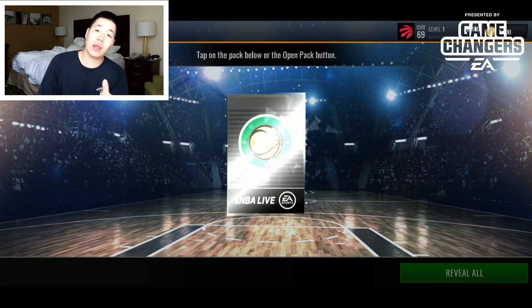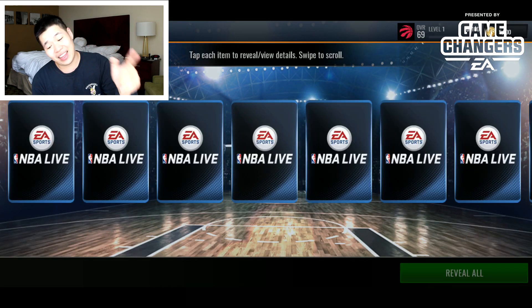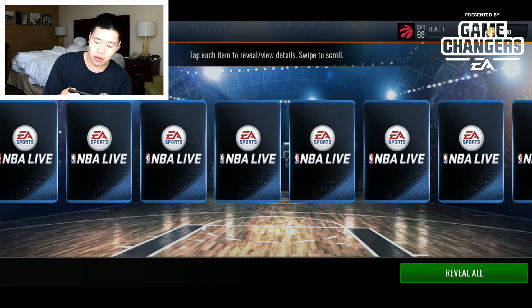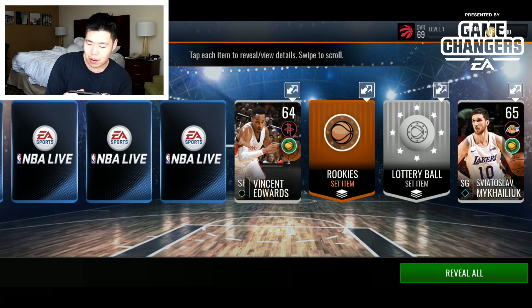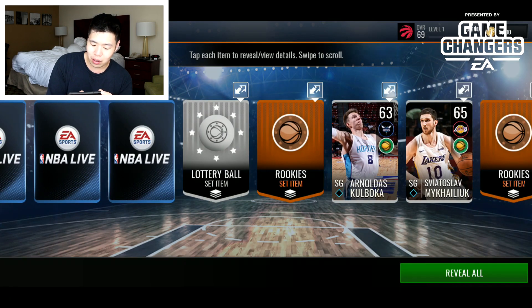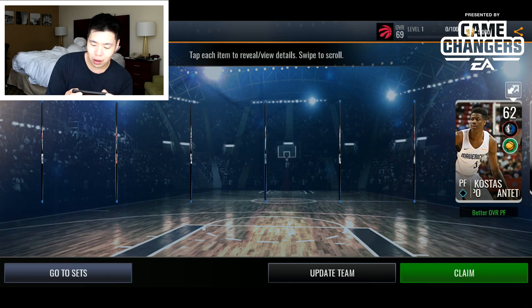I'm not sure if you can get gold players from this pack — there's a lot of stuff in here. We got Vincent Edwards and Kostas Antetokounmpo — the brother — as an update team player, which is kind of weird. We do get some lottery balls with this, which might let us complete some sets.